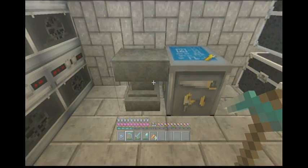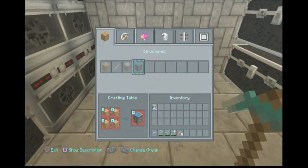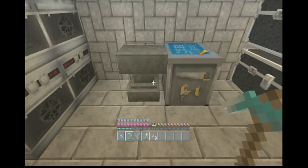I am going to show people today how to duplicate almost anything except for equipment. Anything that you can go in here and make into something else, you can duplicate. So I have some stone. I am going to dupe some stone into stone brick.